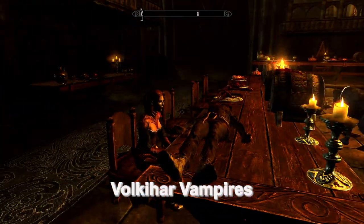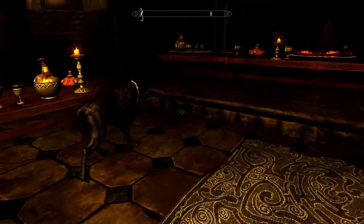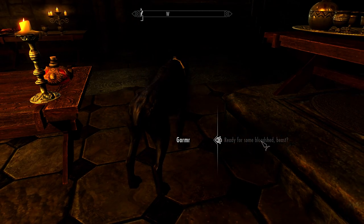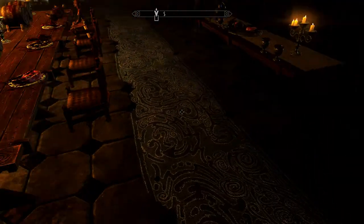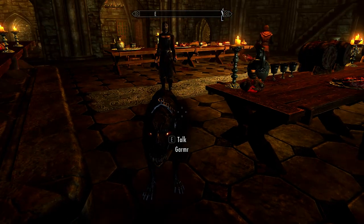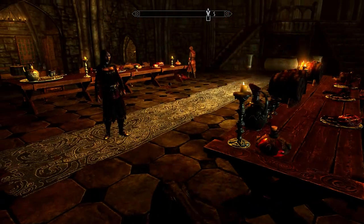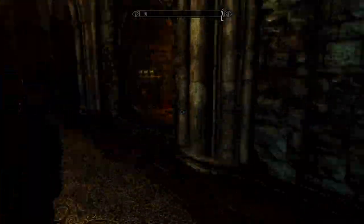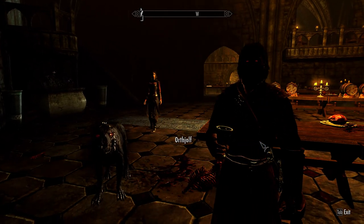I wanted to start with the vampire faction in Dawnguard, which you can side with pretty early on in the quest chain, and show some of the features. Here I'm showing one of the new monster types, which is a sort of hellhound, and this is the lair of the vampires. A cool thing about the vampire faction is that I had never played it before in Skyrim, even though you could side with them by gaining the sanguine disease.